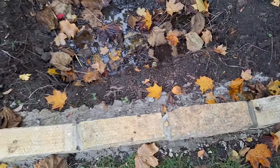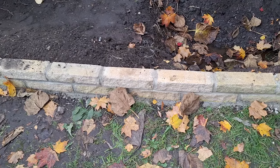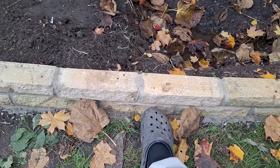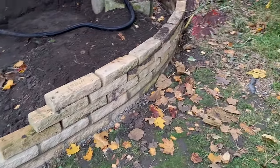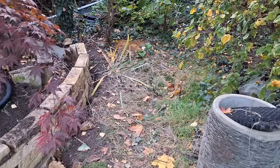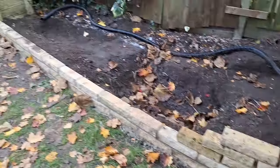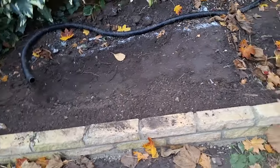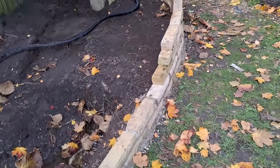Everything's got to come up a bit because it's all a bit too low. The reason for the wall was just to bring it off the ground. This is all going to be re-grassed, so it's probably going to come to the bottom of the brick — probably to there, so you'll have one brick showing above ground. It just needs to be re-leveled all the way down to the garden.